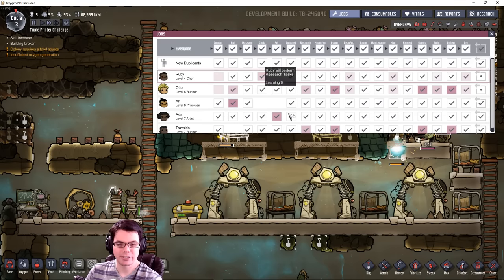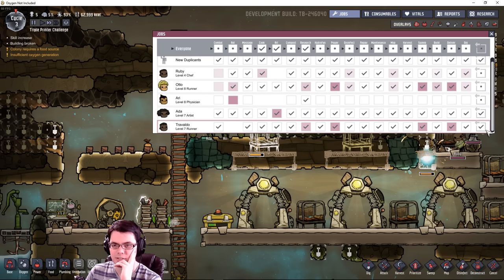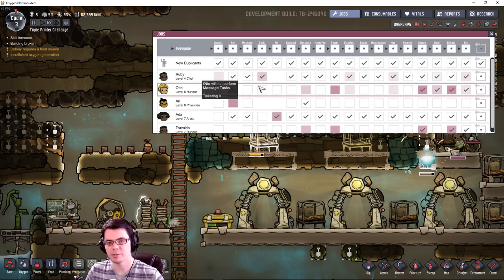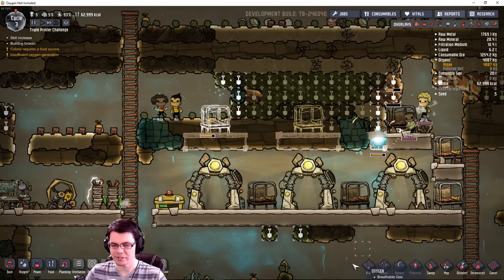I've got to narrow down the jobs here. Ari, you're going to do research. Trevaldo is fast so he's going to do deliver, sweep, and dig. Otto will be very similar but can also do build. Ruby is going to be my only chef at least for now — things will change quickly and I'll have many duplicates here.